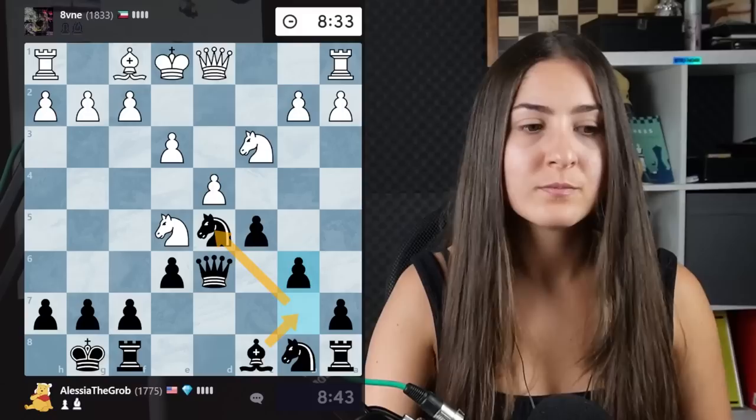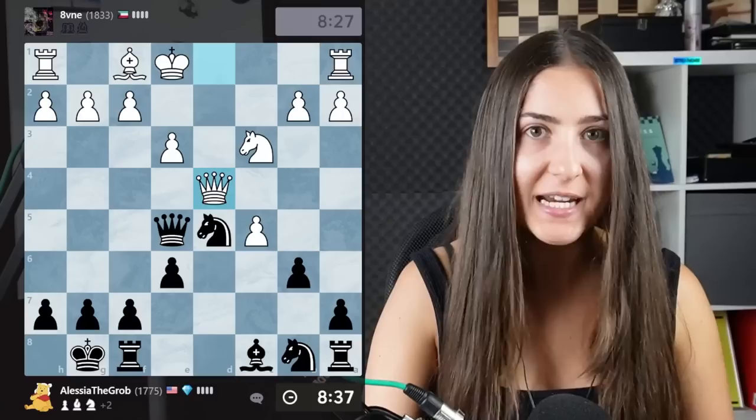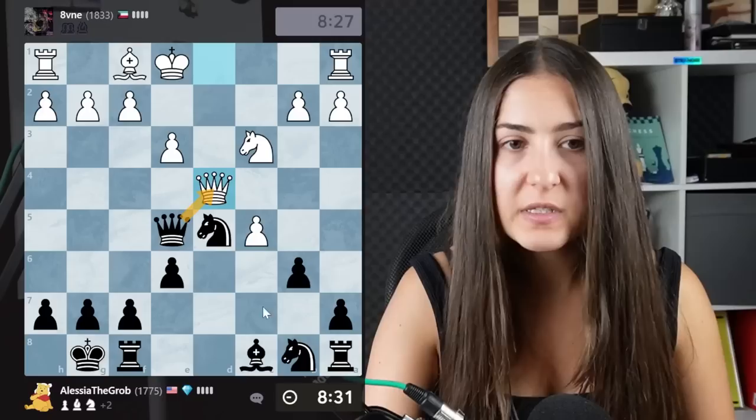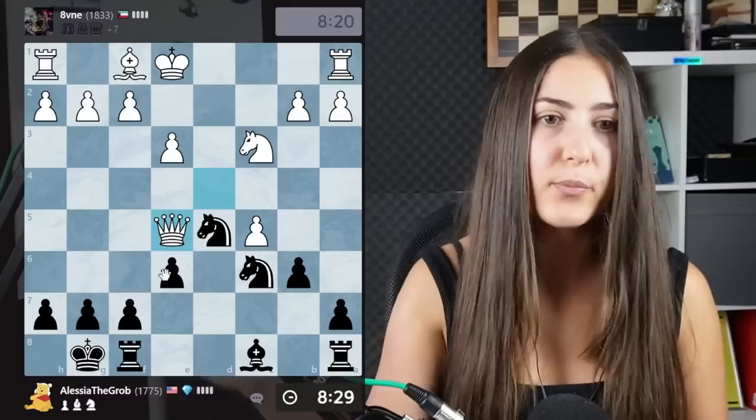If I win this game I win 10 points, by the way — that would be lit! What's this? I take a free piece! Did you know that 1800 can blunder a piece in one move? I don't even take here immediately — I just develop the knight protecting the queen. This is much better.